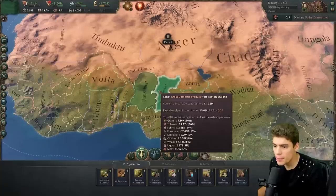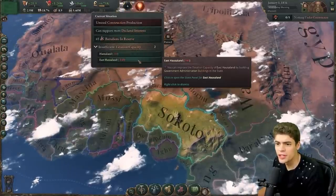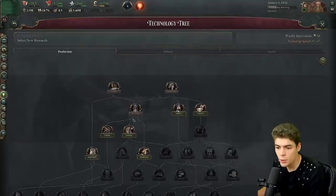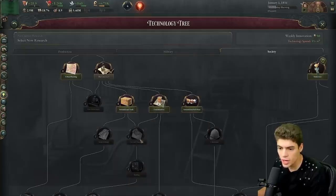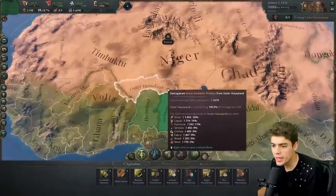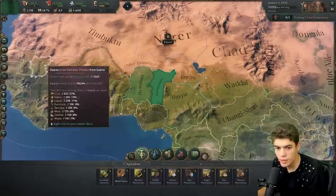We start out with the GDP mostly consisting of grain — a huge amount of grain. And we have insufficient taxation capacity, particularly in East Houserland, which is where most of our population lives. So first things first, we're going to go ahead from the Society tab and grab international trade, trying to get to the stock exchange and currency standards. But first, we'll get taxation capacity and probably some urban planning. Considering we have quite the agrarian-based economy, it's not really advisable to go straight for any sort of industry. We want to sort out our agriculture first.